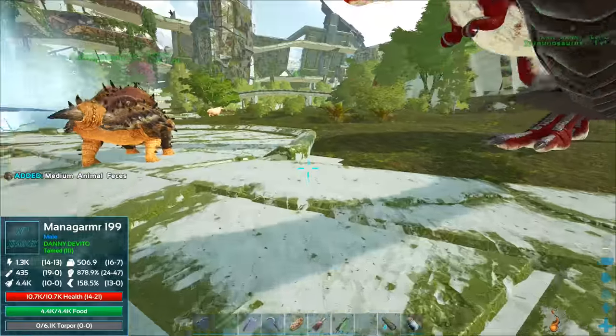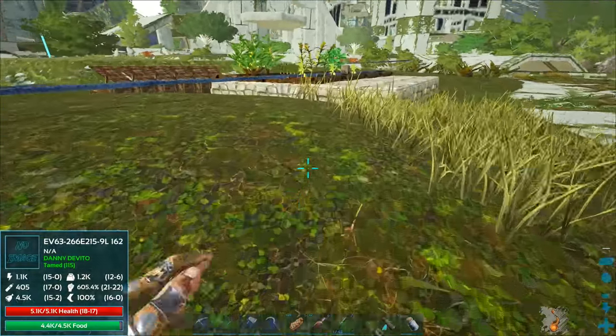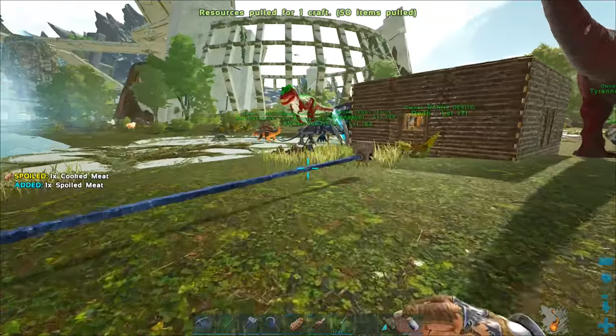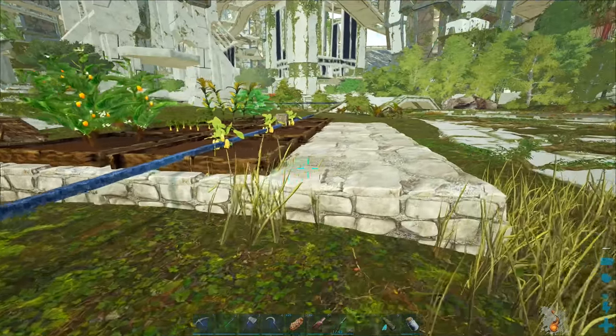There we go — grab that from my inventory as well as the poo from my manic armor. Speaking of the manic armor, some of you guys were saying it has a double jump ability, so I might want to test that out in a bit to see how useful it actually might be. Lately I've been using almost exclusively our enforcer.